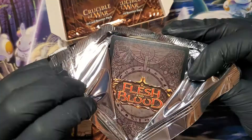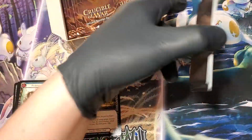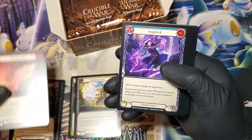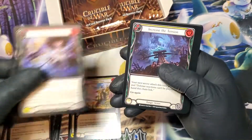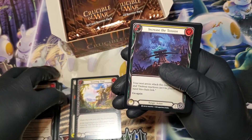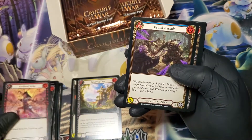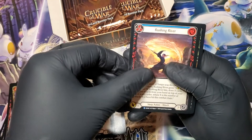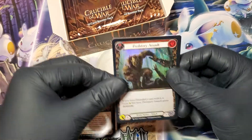I can tell from the back we don't have a ding there this time, so that's maybe good. Okay, Snap Back, Hit and Run, Sleep Dart, Increase the Tension, Tell Me About It, Soul Bead, Brutal Assault. First rare: Baraging Bighorn. Second rare: Rushing River. Third rare. Common, Predatory Assault.